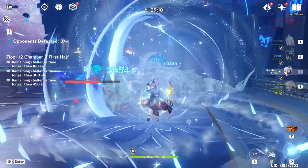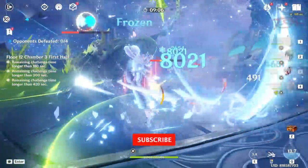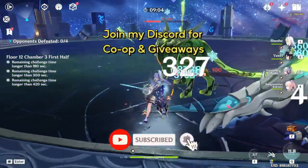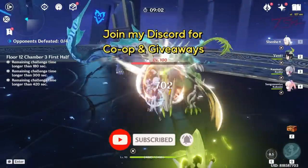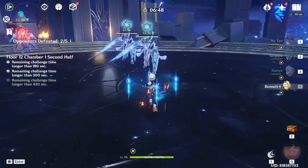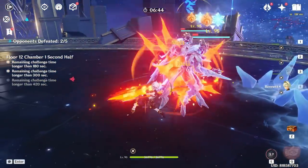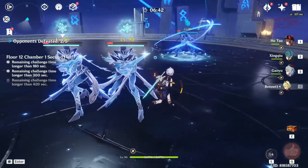Hello folks, time to show some tips and team setups for version 3.7 Spiral Abyss. This one has the tanky elemental beast on floor 12, chamber 3, which soaks up a bunch of time. Then there's also two frost heralds and a hydro herald, which is also a very deadly combo. Let's begin with floor 11.